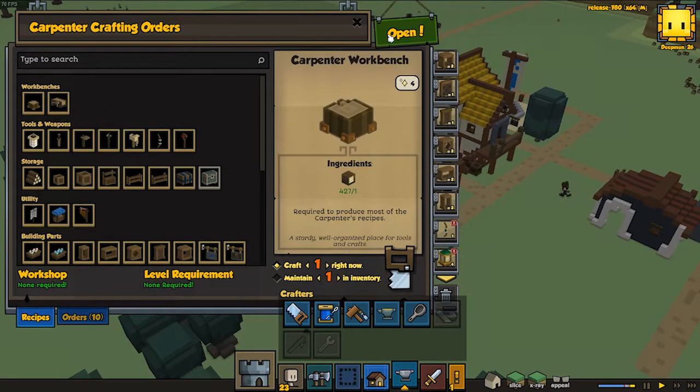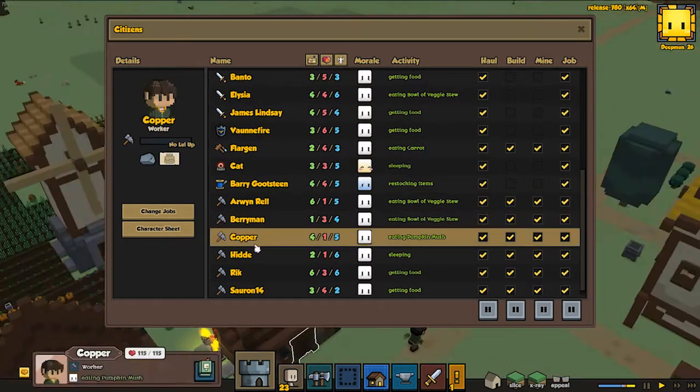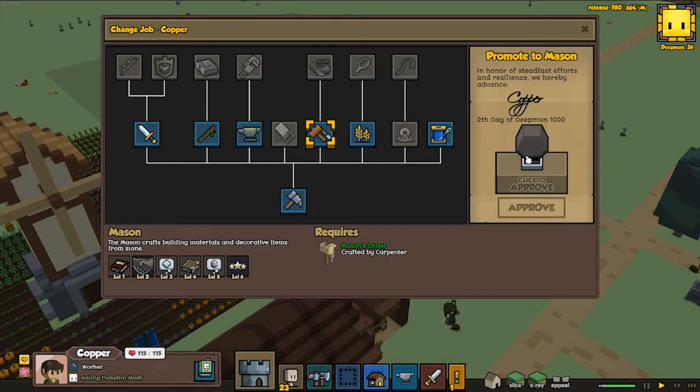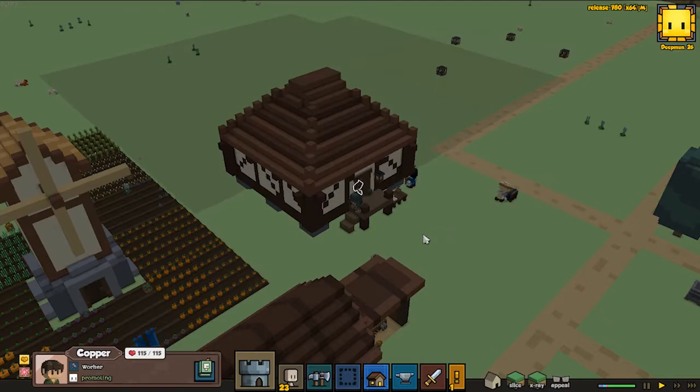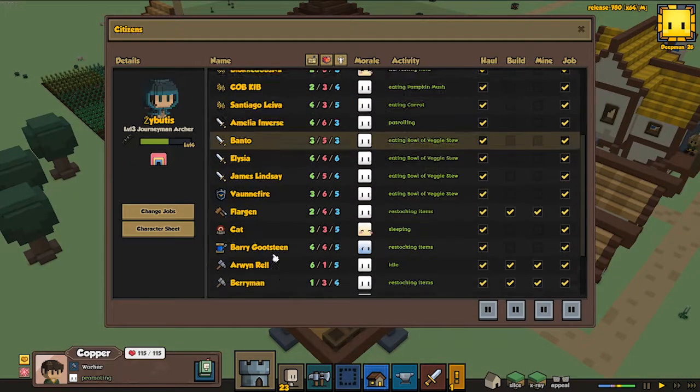In the latest episode we were crafting a mason hammer and it looks like it's actually done now, so we can go and promote Copper, who is gonna be our potter eventually. He has to become first a mason, and then at level two or level three he can become the next step which will be the potter.